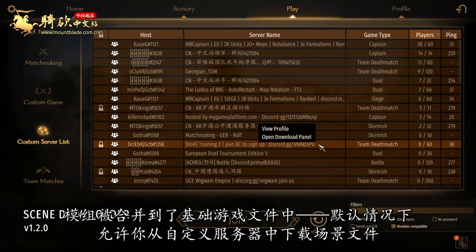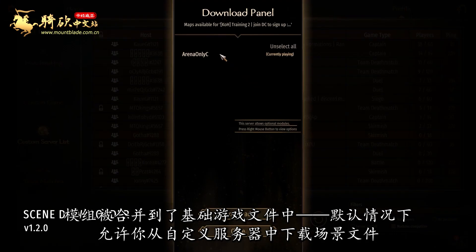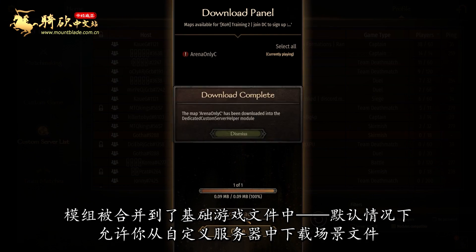The dedicated custom server helper module has been merged into the base game, allowing you to download scenes from dedicated servers by default.